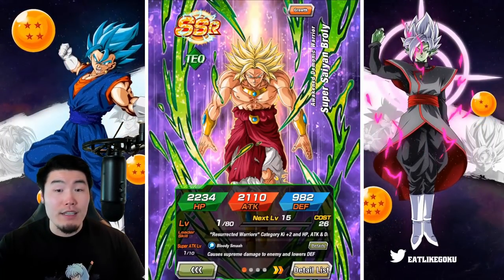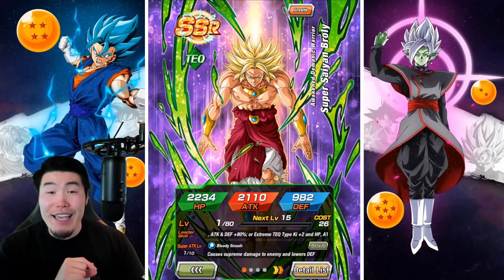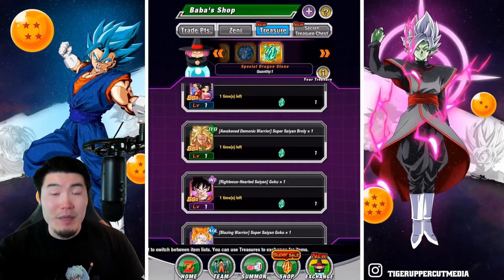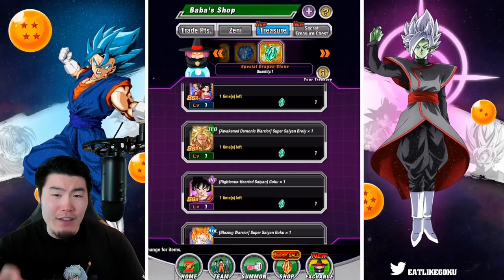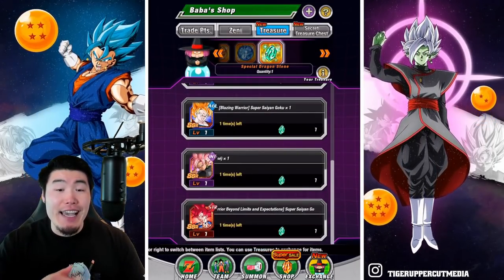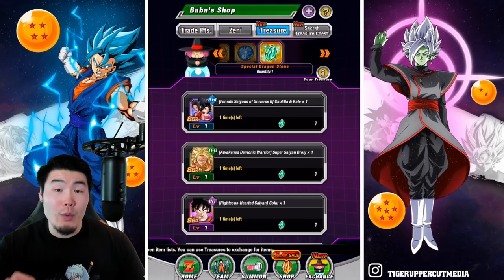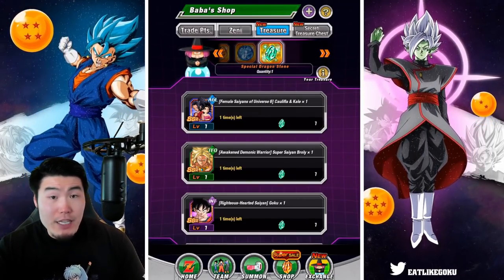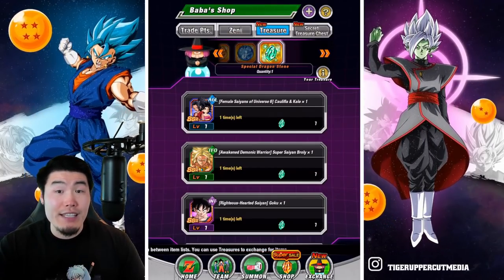Now that is not to say that Tech Broly is bad by any means — he can still hit very, very hard. His defense could be better though, and his leader skill is just okay. So that's why I would have him as the last choice from this selection. If you guys are missing any of the other LRs here, I would tell you to pick those up before you go for Broly. But if Broly is the only one you're missing and you have at least one copy of everyone else, then he's also not a bad pickup — especially if you have the STR LR Broly, because this guy is definitely the best linking partner for the STR LR Broly.